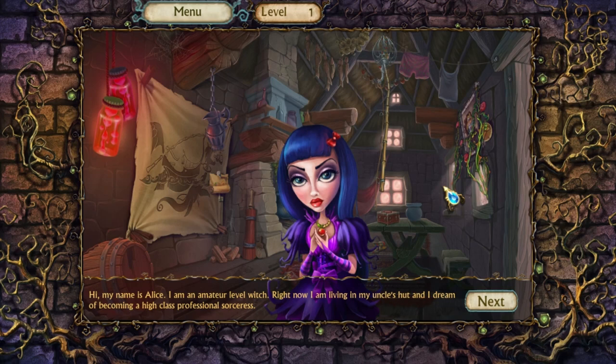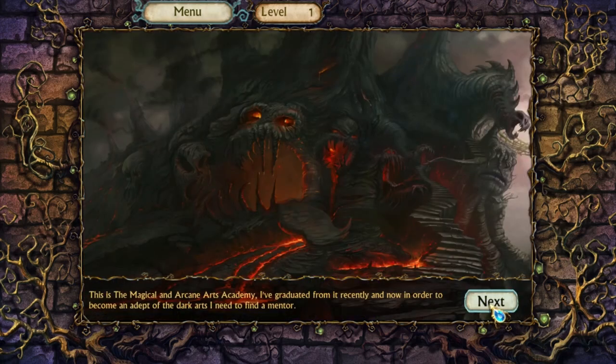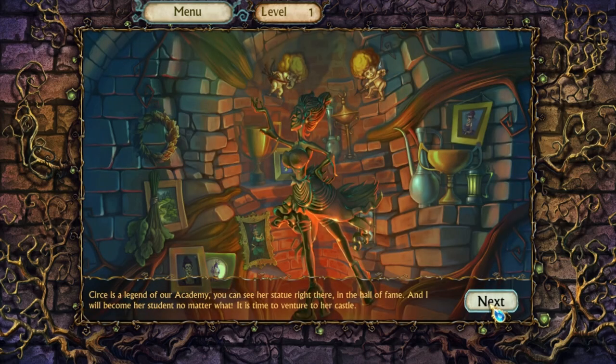This is from 2017, by the way — it actually came out the same year as the first two games. This is the Magical and Arcane Arts Academy. I've graduated from it recently, and now, in order to become an adept of the dark arts, I need to find a mentor.